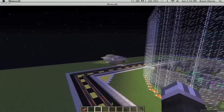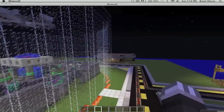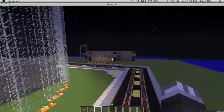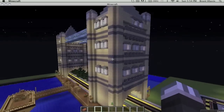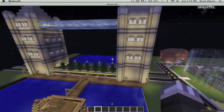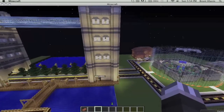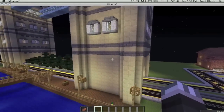Over there in the distance is Beckett's house — the really small one. And then over there is Wassup98's house. And this ginormous thing, if you haven't recognized it yet, is the Tower Bridge that I built. It's not exact, but I did the best I could.